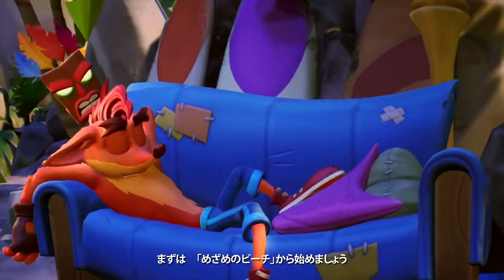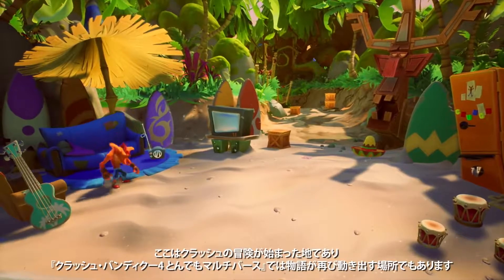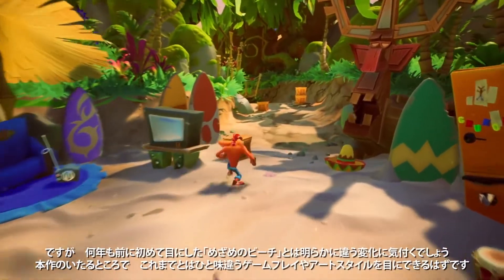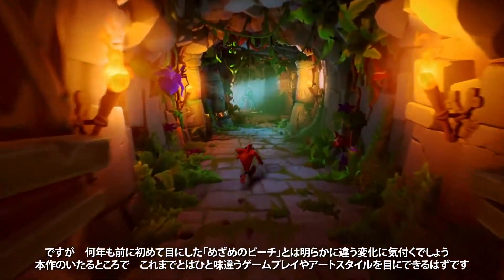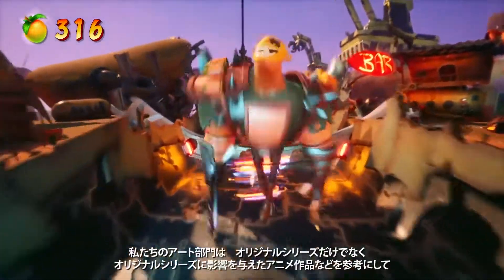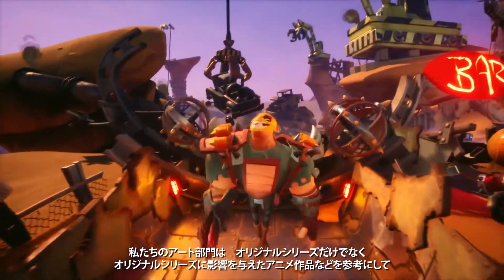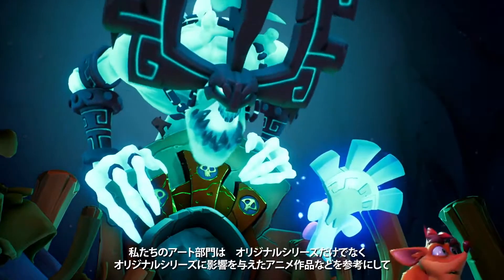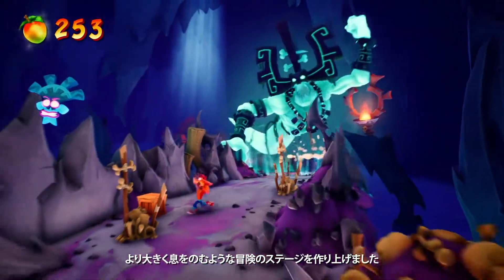Let's start with Insanity Beach. This is where Crash's adventure first started and where we picked things up again in Crash 4. But there have definitely been changes since we first saw Insanity Beach all those years ago. Our art teams wanted to take inspiration from not just the original games, but the animated cartoons that inspired those original games, all while also delivering bigger, more awe-inspiring dimensions to explore.